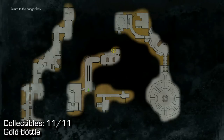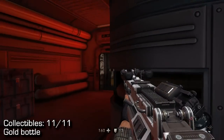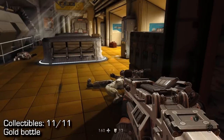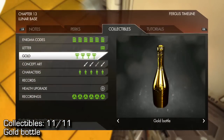And then, finishing off the level, you'll come down these big escalators, and eventually you'll end up in this room with a lot of yellow signs. Once we enter that room, we have to press a button, but before we do that, make sure you look to the right of that sign right there, and there's a little red briefcase. Behind that briefcase, you can find a golden bottle, which will be all of your collectibles in this mission.